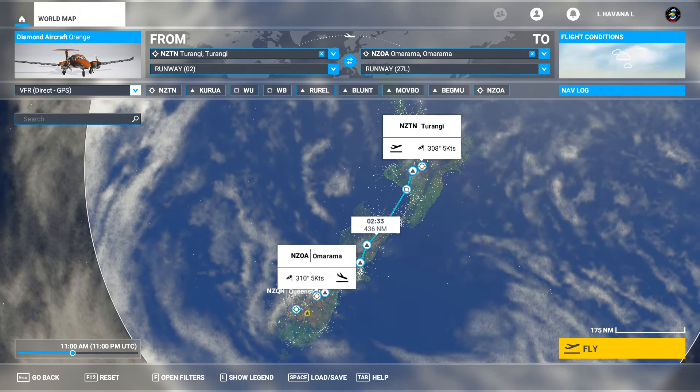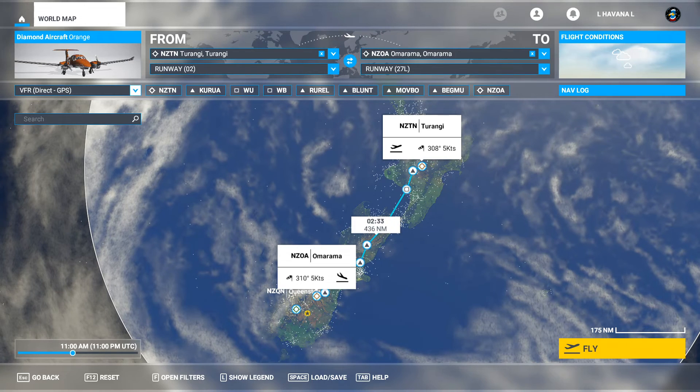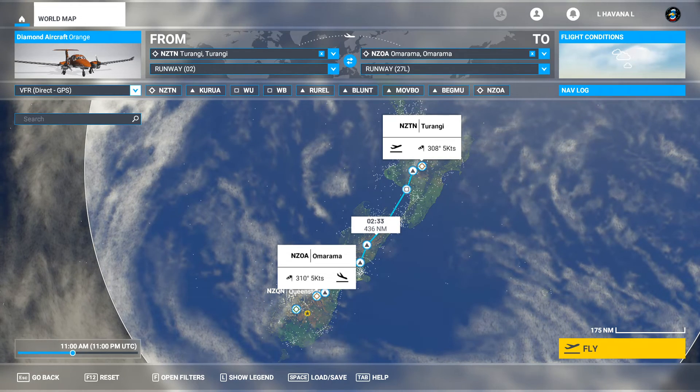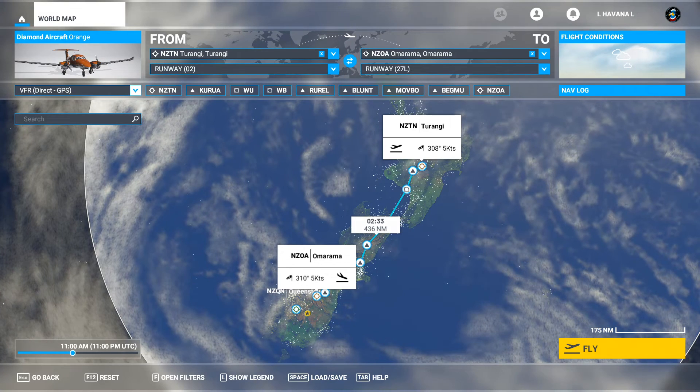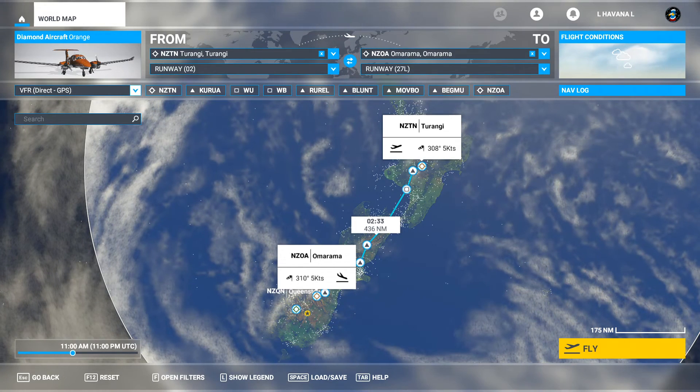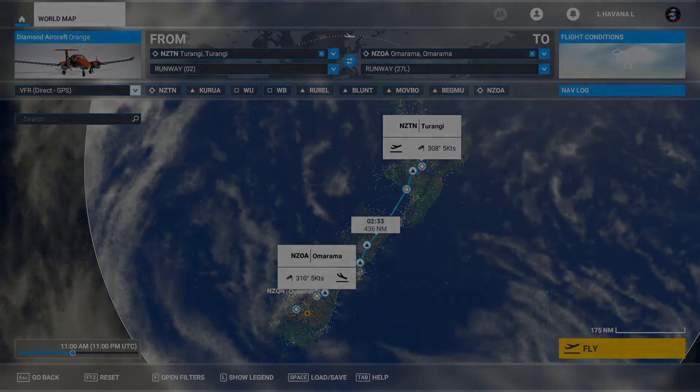I'm probably butchering both of those place names. Either way, the flight should make us about $5,000 to carry these five people between both of these places. We made a bit of a custom flight plan to keep us clear of the terrain. I hope you all enjoy the flight — let's get into it.